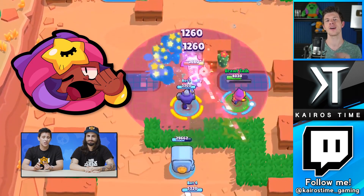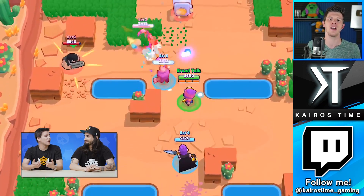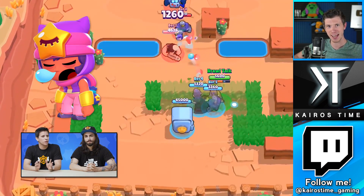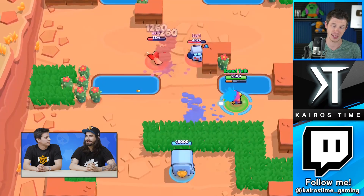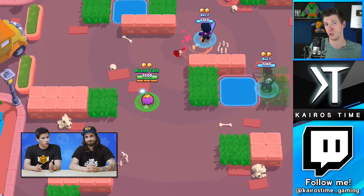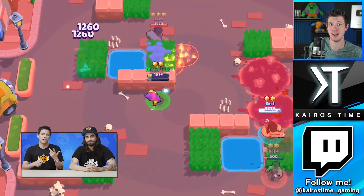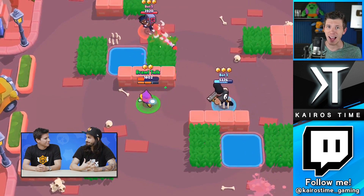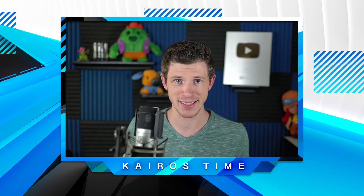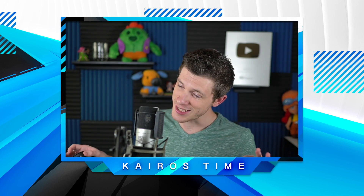As for Sandy's second star power, I don't believe it was hinted anywhere in the gameplay, but I have some cool ideas. I would love to see a slight movement speed nerf to enemies caught within the sandstorm — nothing extreme like Spike's super, just enough so that a Brawler like Nita could catch up to a fast-moving Crow. I also think it would be super cool if it increased the reload speed of friendly Brawlers inside the storm, kind of like Piper's Snappy Sniping. I'd love to know what ideas you guys have for the second star power.